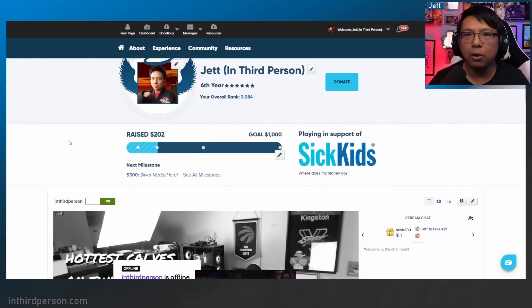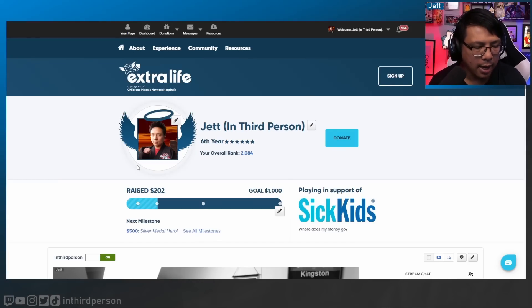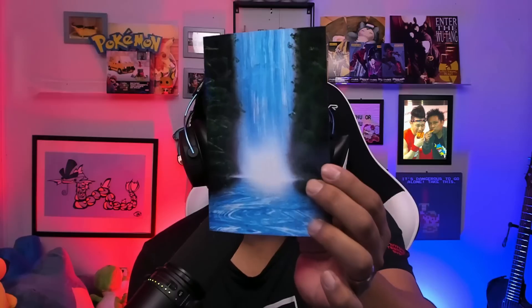Before we get into the video, I wanted to let you know that I am fundraising for Extra Life. This is a fundraiser where 100% of the proceeds go towards the Children's Miracle Network of Hospitals. If you donate, you can get some great rewards from me including a signed Pokemon card, as well as prints of my spray paint art — including a Pikachu one, a Mew one, a Mario Kart Rainbow Road one, and an original waterfall painting. More details on the Extra Life page; link is in the description. Thank you so much for your support.